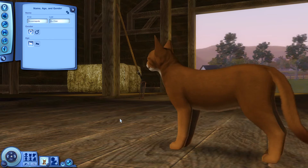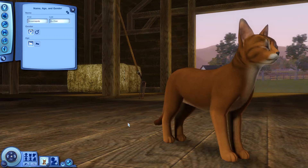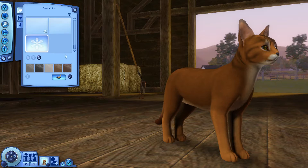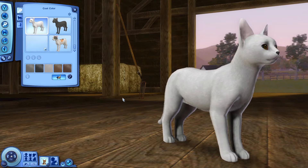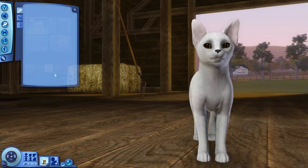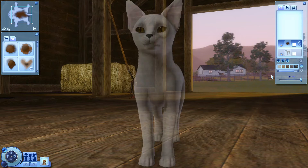I might use the Abyssinian as a base — this is the default Abyssinian, but I think I'll use it as a base. It is a fun body shape. I don't play with it as often as I'd like to; it's probably one of my favorites within The Sims 3. The game is slower than I'd like it to be, but let me go ahead and go into advanced mode and we can start changing up the markings.